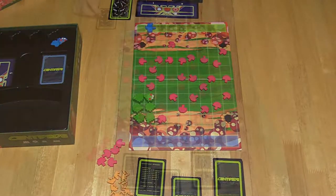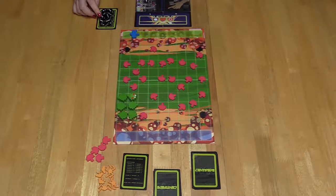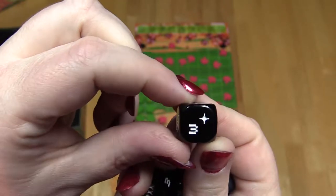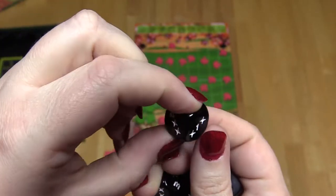How to play — gnome starts. At the start of a gnome's turn, if there is only one dice in the dice pool, they reroll all dice. Next, use one dice from the dice pool. How to read the dice: the number on the dice is how much to move the gnome left or right. The star is a shoot action.